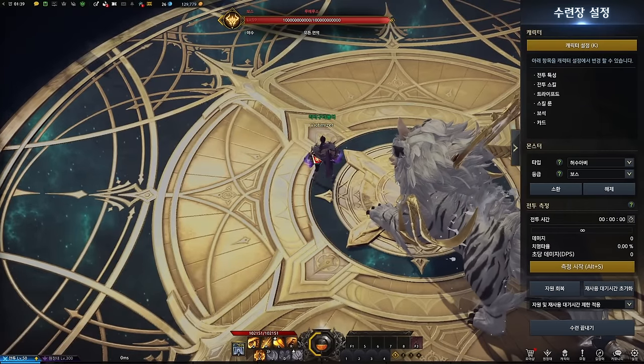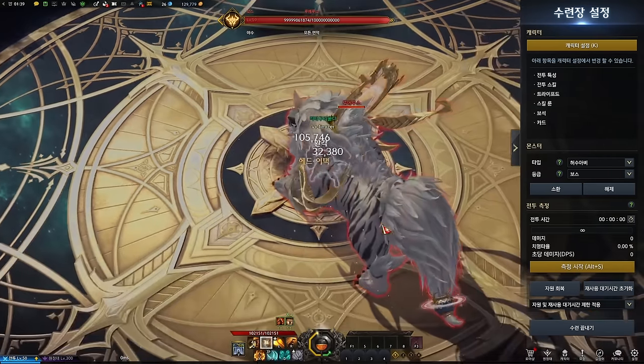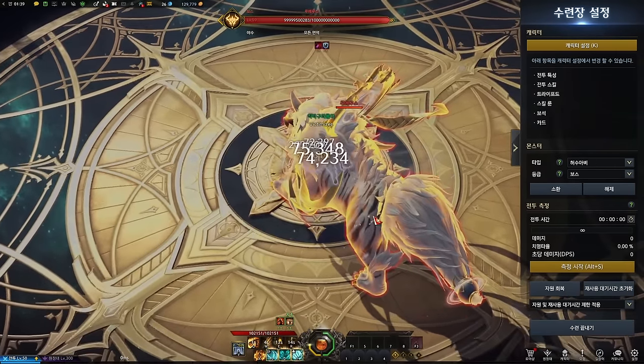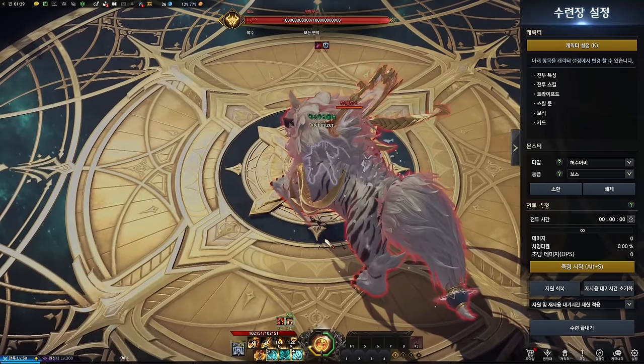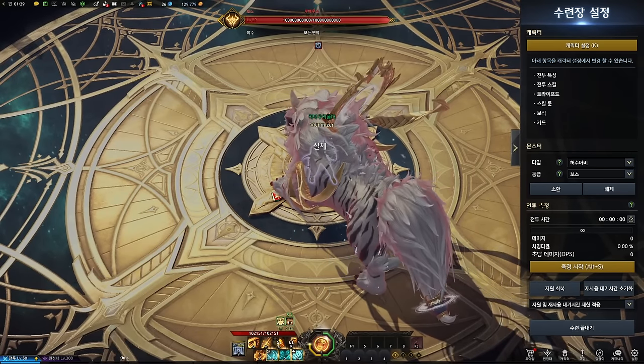Whenever you use the skills, the orange meter called Spirit Energy fills up. And when it reaches max, you can press the Z key and activate Fist King mode.